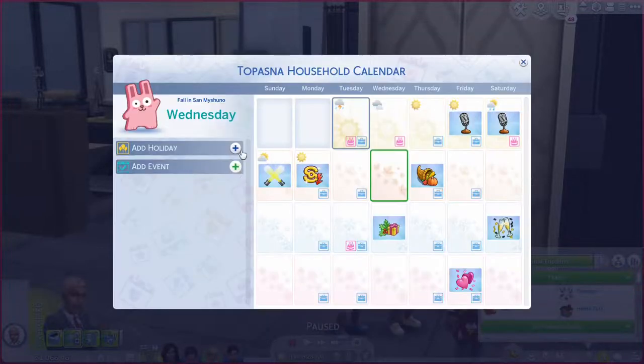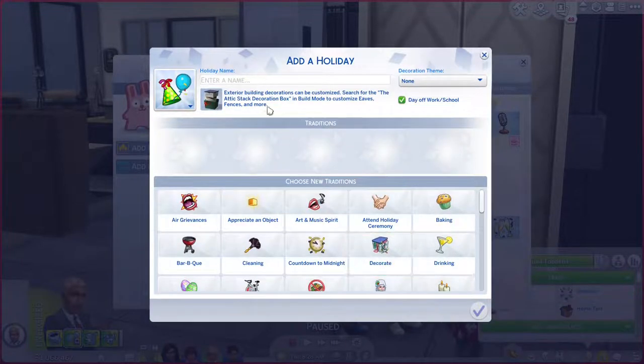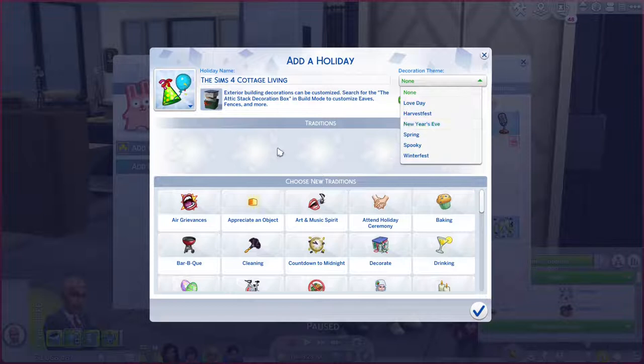She even chooses to start the event at a specific location, whether it's a community lot or a home lot. In addition to planning events — which is coming with the base game update — what's specific to The Sims 4 Seasons is an option to add holidays. You can plan holidays by naming them, choosing a theme, selecting if it requires a day off or not, and choosing up to 5 traditions.